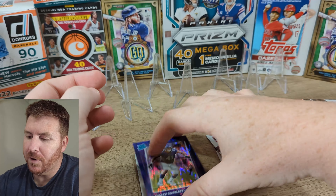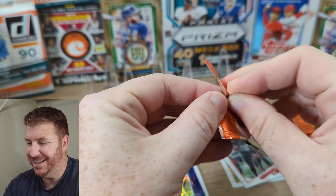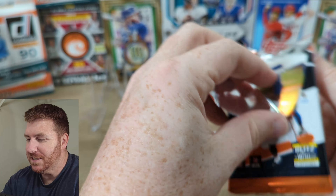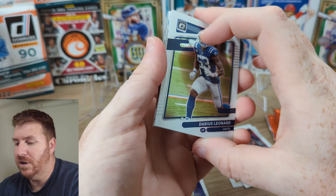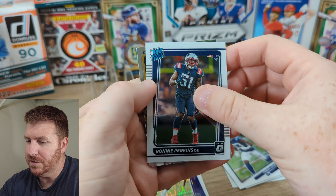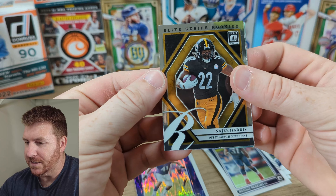Chaz Surratt — I don't know who that is, but if you're a Vikings fan and you love Chaz Surratt, just let me know, I'll send it to you. We got Darius Leonard, who is now Shaquille Leonard. And a Rated Rookie — Ronnie Perkins. Elite Series Rookies — Najee Harris. Look at that, that's a sick card.